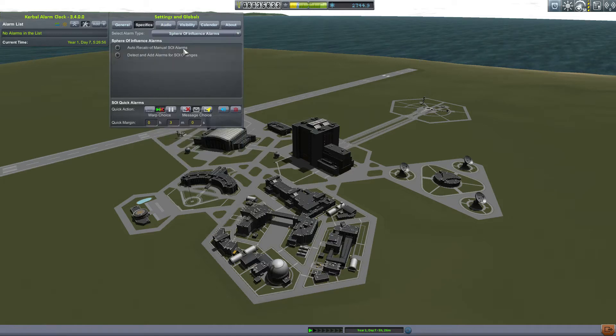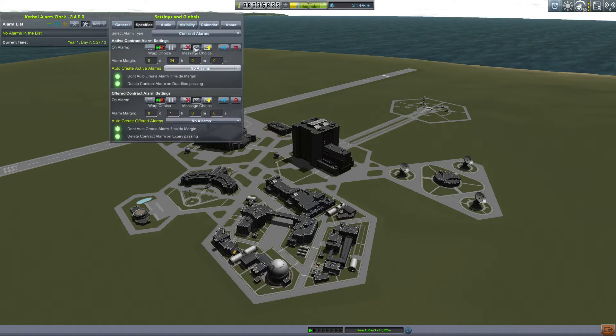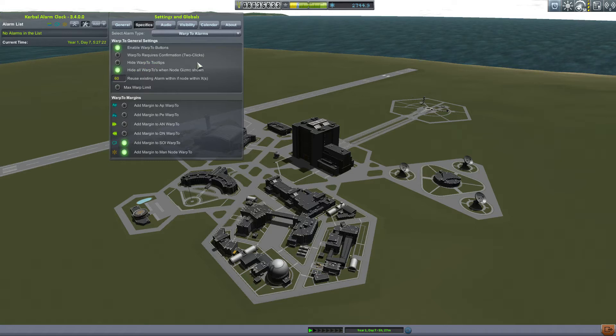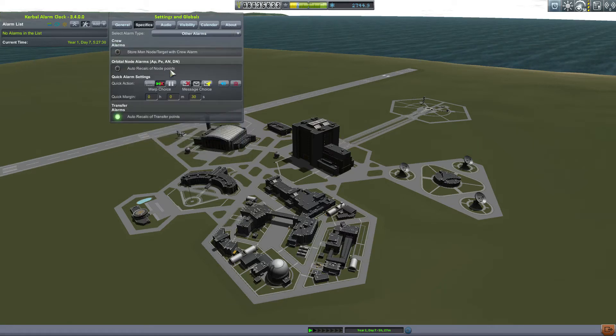The next alarm type in the drop down is Sphere of Influence, where you have your quick alarm settings at the bottom and above that are the auto settings for detect and add as well as auto recalc. I typically select both of these as well as the delete when done setting. Back to the drop down, we have the contract alarms with two independent configurations available for active contracts and offered contracts. The next alarm type we have are warp to alarms, and all the settings under this section are pretty self explanatory. Finally, we have the other alarms, which has some settings for crew, orbital, and transfer alarms. I typically don't change any settings here.